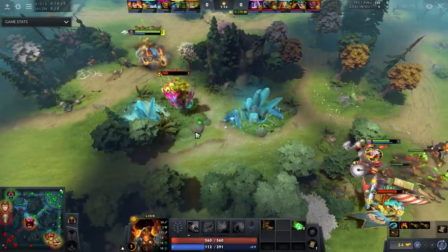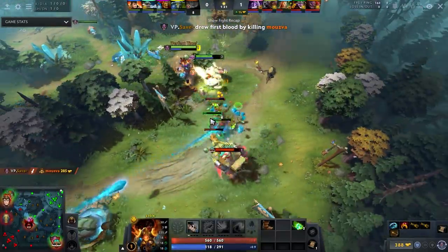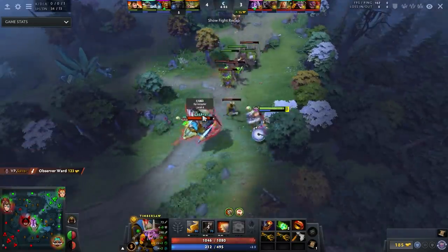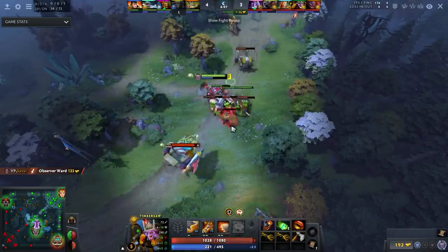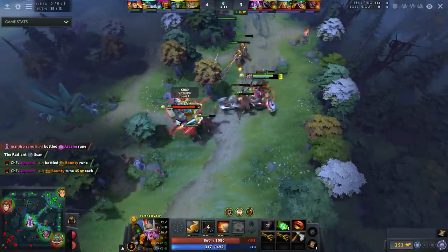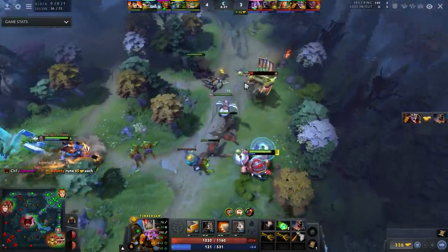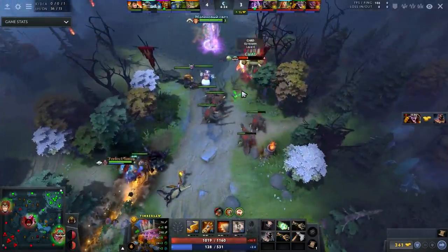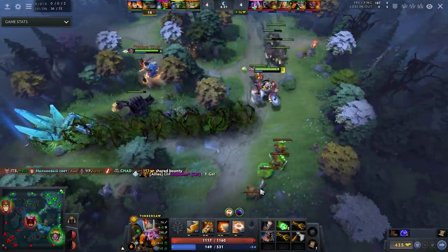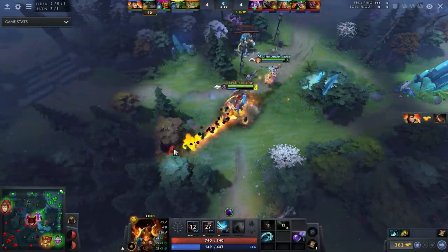Most heroes have stuns, but they don't have stuns in the way that Lion has a stun. It's not a reliable low cooldown stun that doesn't decimate the mana pool — there just aren't a lot of heroes like that. For instance, Venge has a stun but it costs like a third of her mana pool, has bad cast range and bad attack animation. Other immediate stuns like Dragon Knight aren't ranged heroes and aren't as low cooldown, low mana, high damage. Lion's stun duration at level one is actually one of the highest in the game at 1.4 seconds.